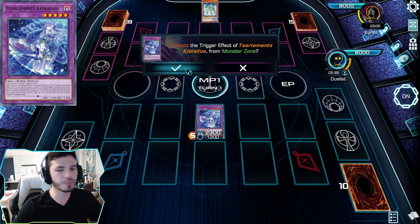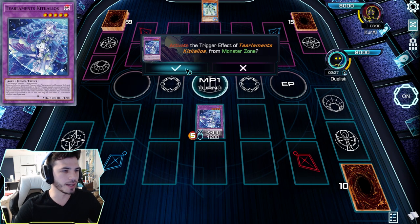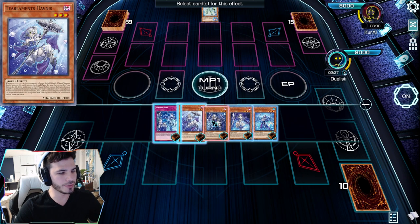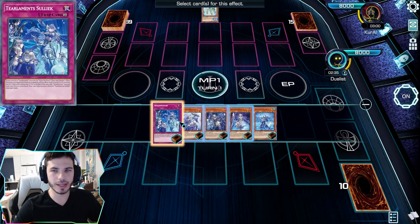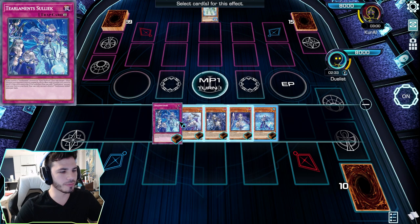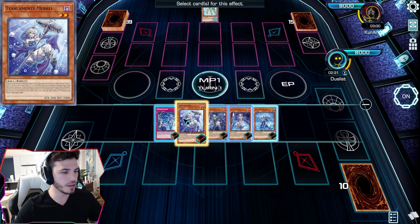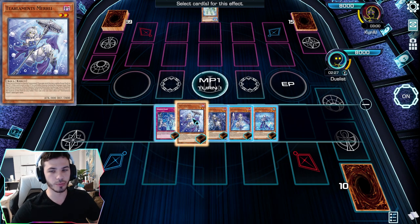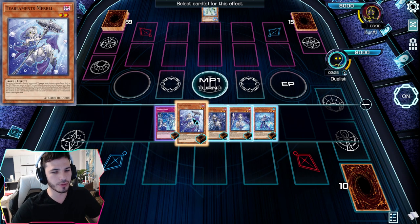Kit Kolos is something you'll probably make every single turn you play this deck. When you activate Kit Kolos' effect when it's summoned, you get to add or send a tier element card from the deck to your hand or graveyard. To show you the first route — kind of like when you have no cards in hand and no fodder in the grave — you can do this option.